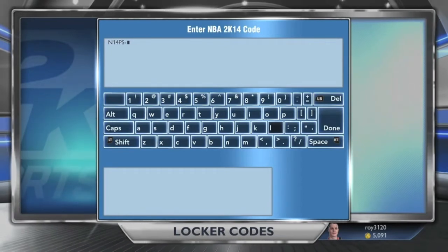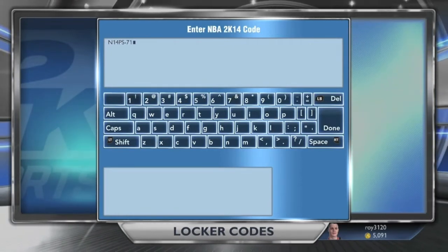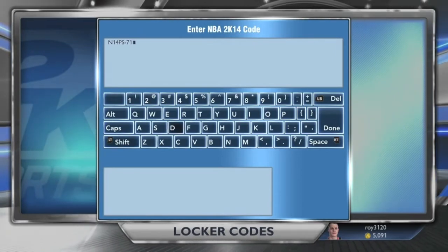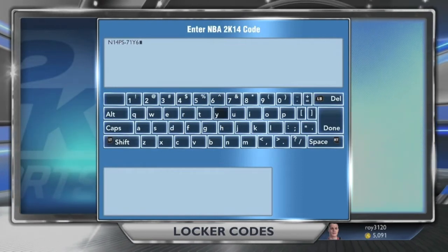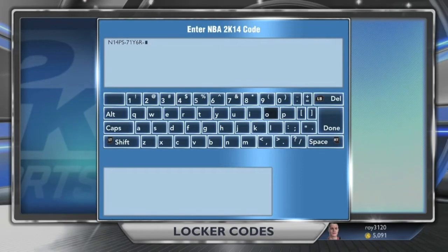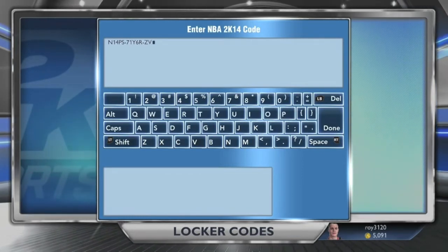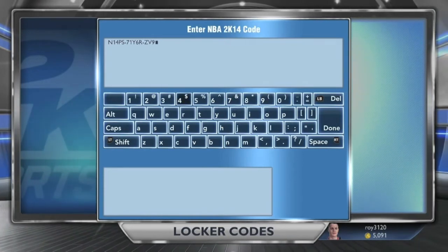You can get a diamond player — it could be either diamond Kobe or diamond Durant, but that's a slim chance — or you could get a random amount of BC, random clothing, or dunk packages. You get one of those items; anything that's in the game you could get something random through this locker code.